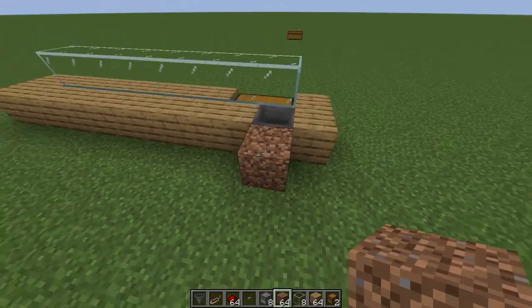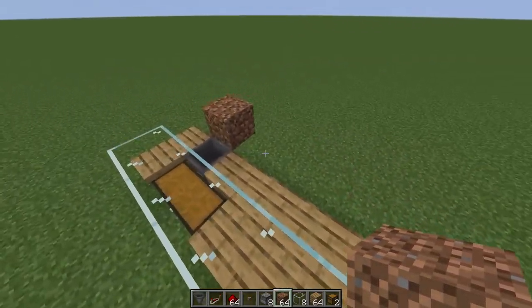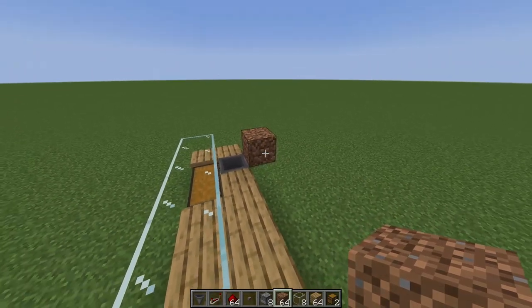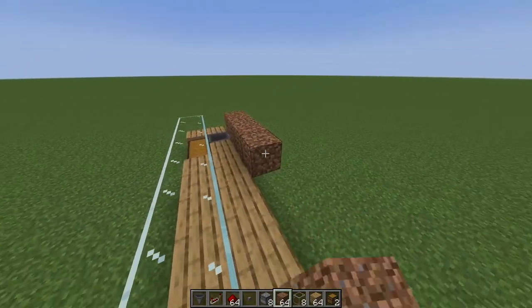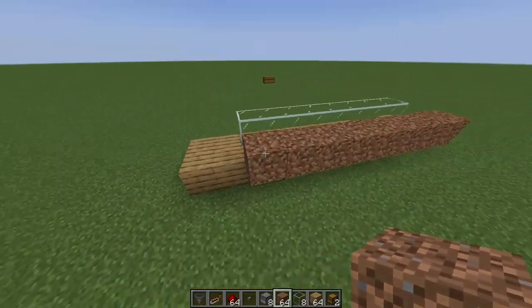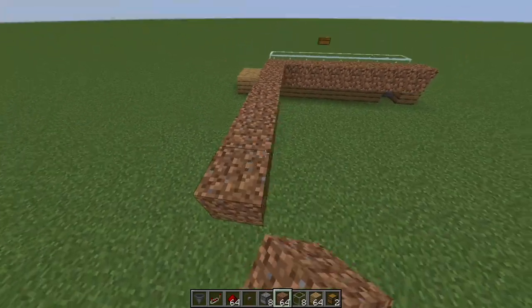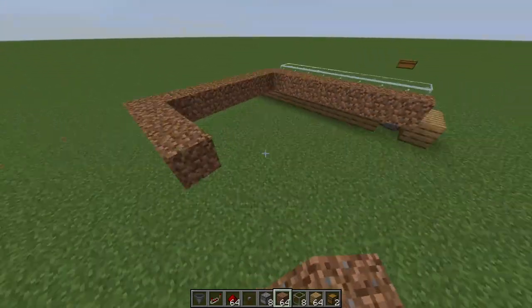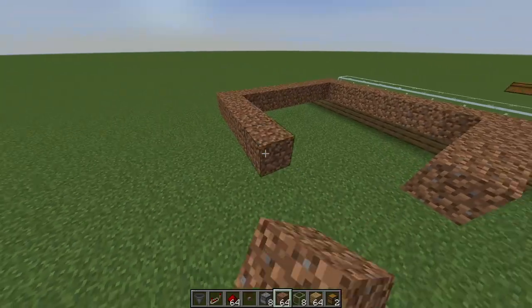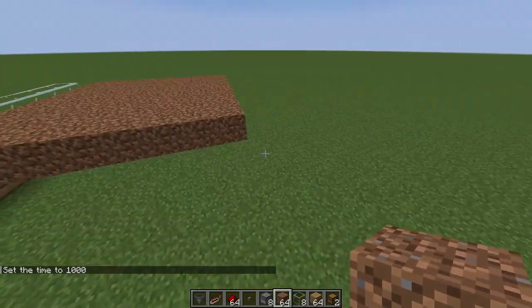Our next step is building the field. Go behind the hopper, place one block, then place one block on top with dirt. Then go eight across — one, two, three, four, five, six, seven, eight — and eight back — one, two, three, four, five, six, seven, eight. This is an eight by eight field; square it up and fill it in.